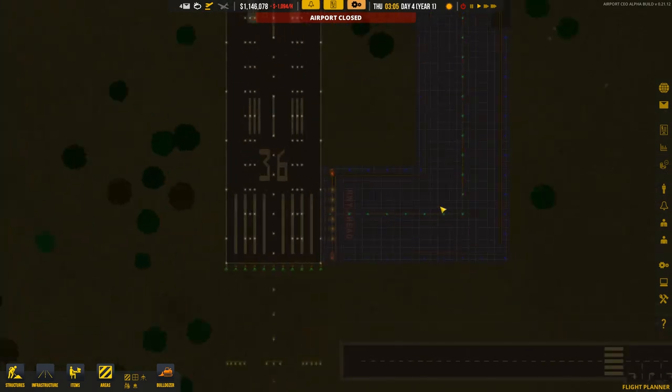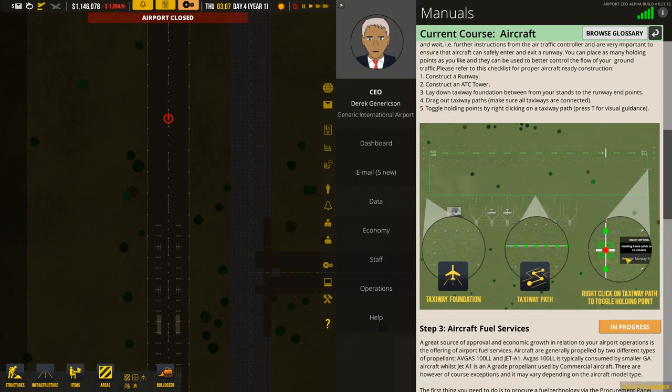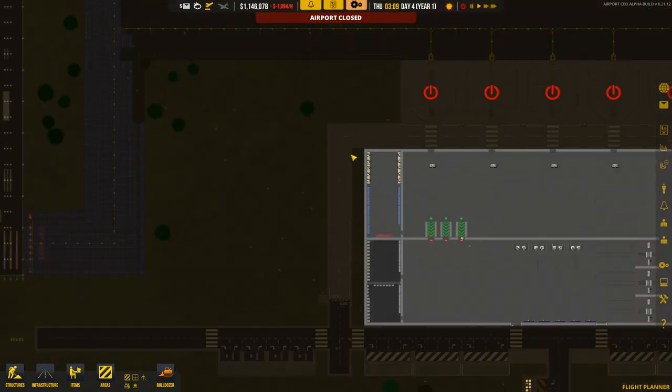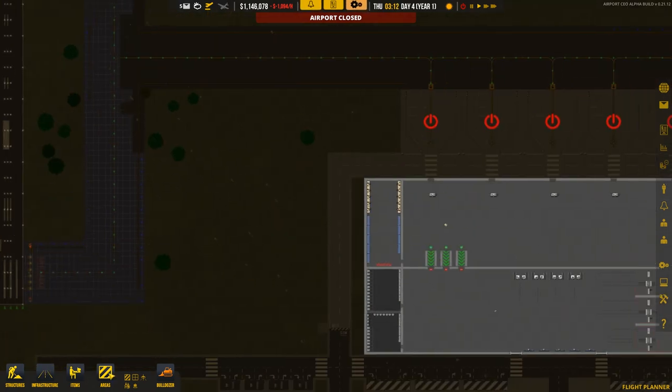You have to include a stop position so the aircraft knows where to wait. That's all put in. Now we need to work on refueling - which is why I left that big gap in the layout. So we'll go into structures and we do need an air traffic control building.